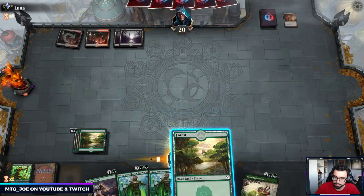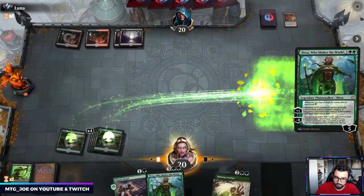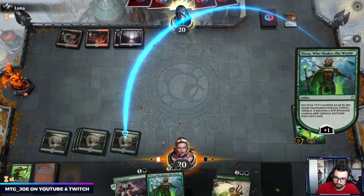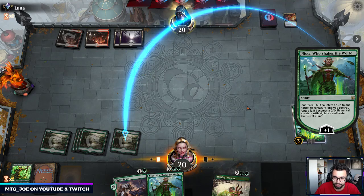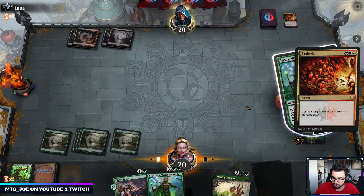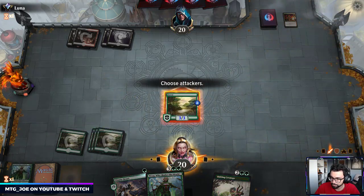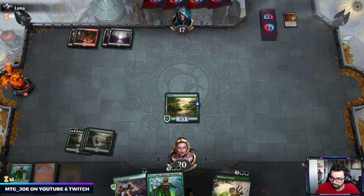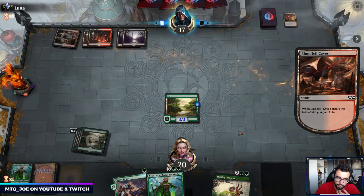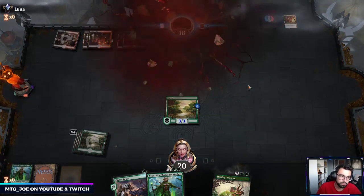Jeff Hoogland called it best: Flash is the deck you love to play but hate to play against — same with a lot of Field of the Dead decks like Scapeshift. We're getting out all these big threats. If they're one-for-one trading with us, they're eventually going to need to find a way to catch up. Took them out — interesting they gave up then.